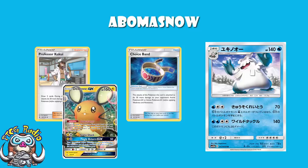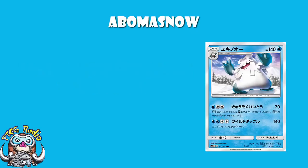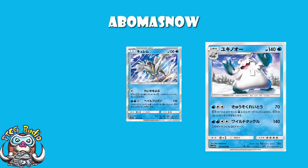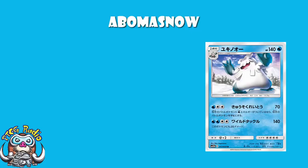I think that's the big problem we run into with Abomasnow. It's a Stage 1, which is fine, and you can accelerate energy to it quite nicely. But the second attack doesn't do quite enough damage, and the first attack — yeah, you don't have to discard energy — but I don't think it gives us a compelling reason to play it over Kyurem. I like this card and I want to play it, but I don't honestly see myself playing it over the Kyurem we're getting. I'm going to go ahead and give it between two and three Wossies — we don't give half Wossies, that would be barbaric. I don't think it's a bad card, but it's potentially just the worst version of Kyurem.